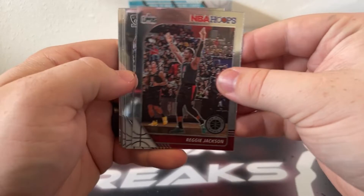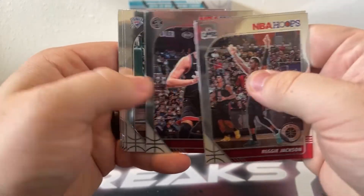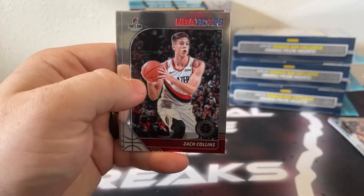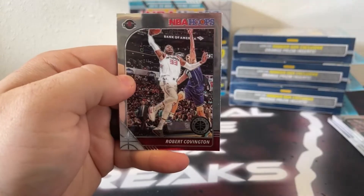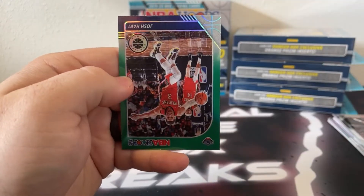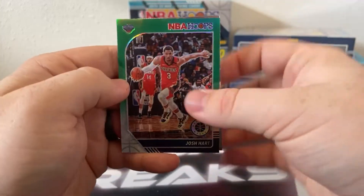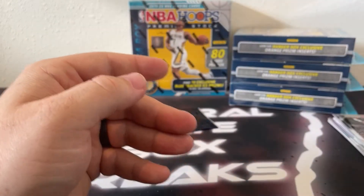Cello pack number two: we got Reggie Jackson, there's Karis Levert, Austin Rivers, Mark Disal, we've got Terence Ferguson, Zach Collins, there's Nicholas Claxton on the base rookie card, Eric Paschall, Robert Covington, got a silver Norman Powell, a green prism going to the Pelicans — Josh Hart — and an NBA City of Donovan Mitchell for the Utah Jazz.